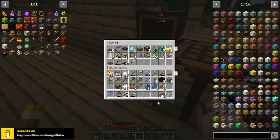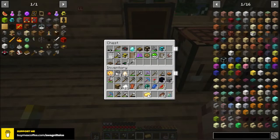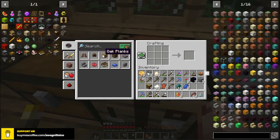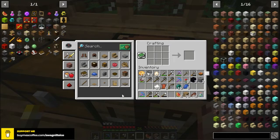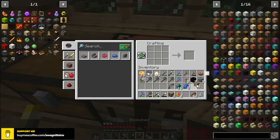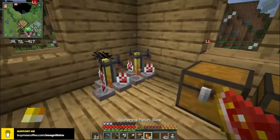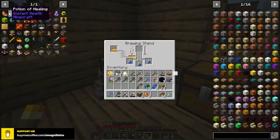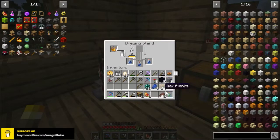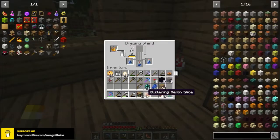Okay, I need some gold nuggets. I'll make 2 glistening melons. I'm going to make some planks, make books, and make some bookshelves. Now I can make these — these are awkward potions. So to make potions of healing, we need to brew glistening melon slices into the awkward potions.